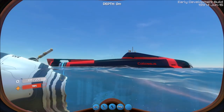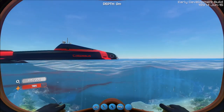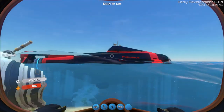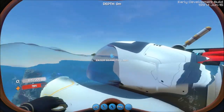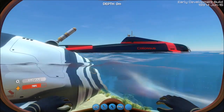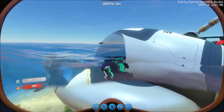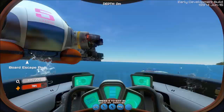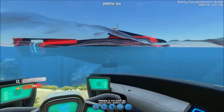I'm not sure if that spelling is correct, but in-game it's actually called the Cyclops. If you're running around in your little Seamoth and you start running low on power, just make sure you have your Cyclops sub around and you can dock it in the big sub, and it will recharge your battery for you.